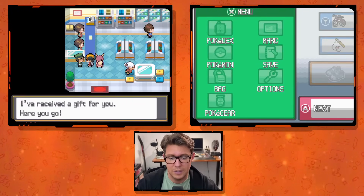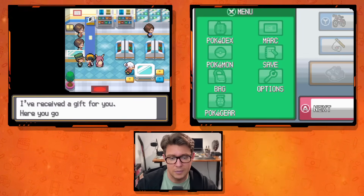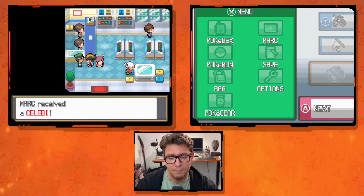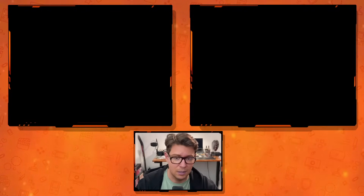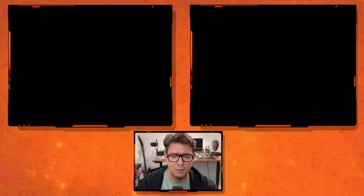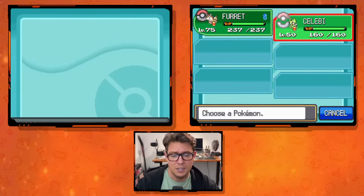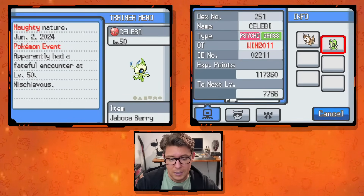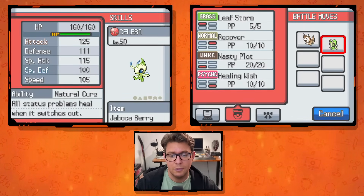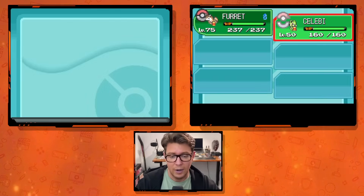I've now got Celebi on my team. Going to summary: Celebi is level 50 in a Cherish Ball, Psychic/Grass type, with moves Leaf Storm, Recovery, Nasty Plot, and Healing Wish, holding a Jaboca Berry. I'll go ahead and save. I'm going to keep going because I really want to get a shiny Pokémon — they're all there and guaranteed. If you don't get them right away, don't worry; it's all random.